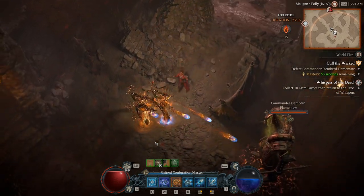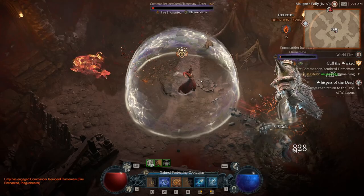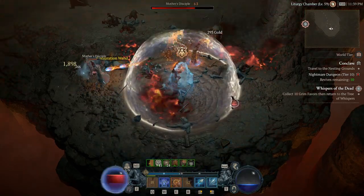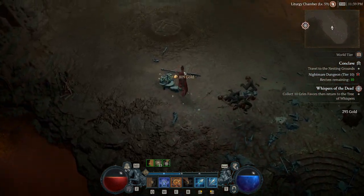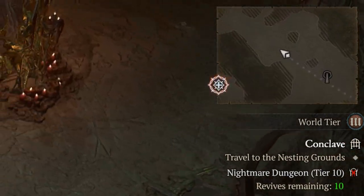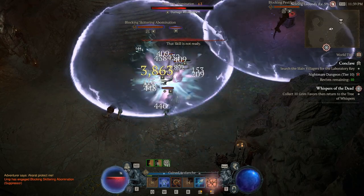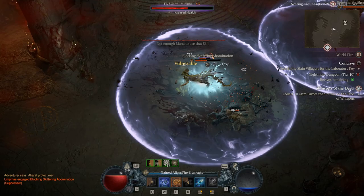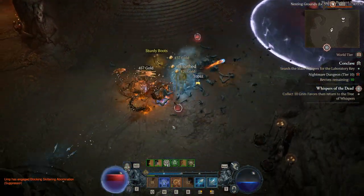There's a second part to this farm for when Hell Tides are over. Sometimes they skip an hour, so in the meantime I recommend Nightmare Dungeons. The mobs are also a couple levels higher than you, but with Nightmare Dungeons you can dictate their level via tiers. For example, in World Tier 3 a Tier 10 Nightmare Dungeon puts mobs at level 63. A comfortable range for me is three to five levels above my character, and those mobs give a ton of XP due to the level scaling.